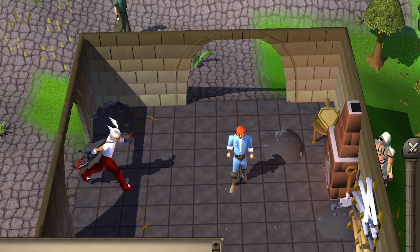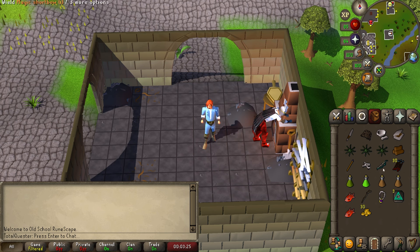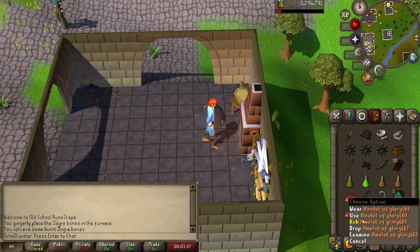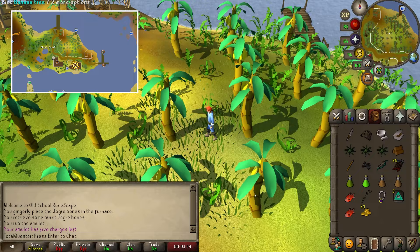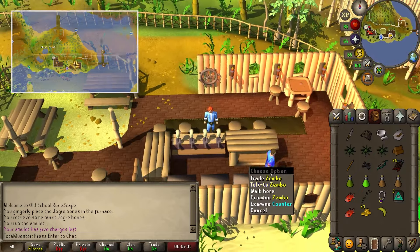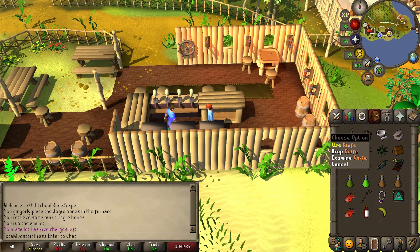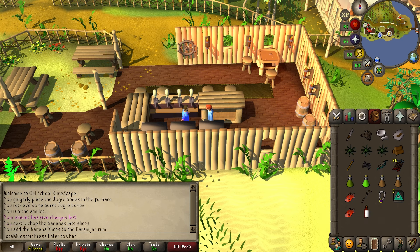Before officially starting the quest, we'll need to do some prep work. Start out at any furnace, such as the one in Edgeville. Be careful not to bury your Jogre bones, then right-click and use them with the furnace to obtain burnt Jogre bones. Next, use your amulet of glory to teleport to Karamja, pick a banana from the nearby banana trees, run south to the pub, trade with Zambo and purchase 1 Karamjan rum for 30 coins. Use your knife on the banana to obtain sliced banana, and then right-click and use your sliced banana on the Karamjan rum to add it.